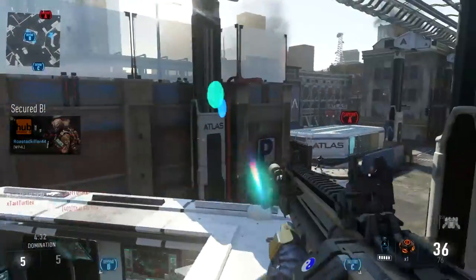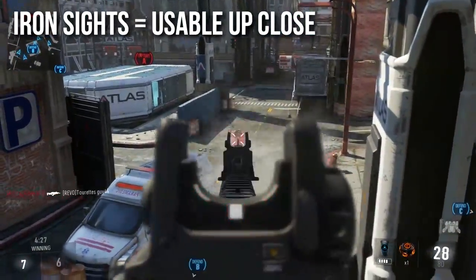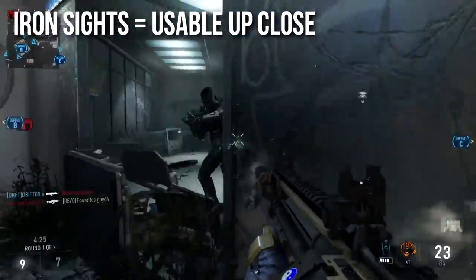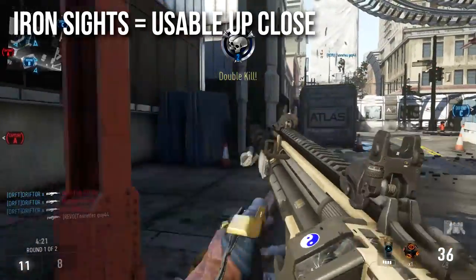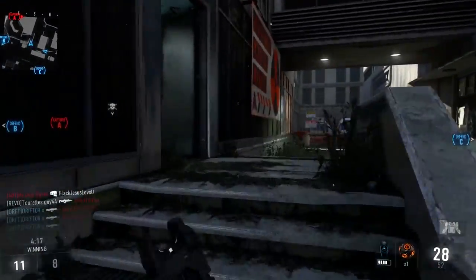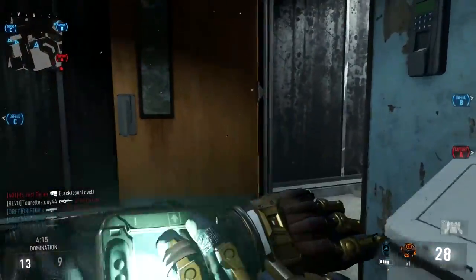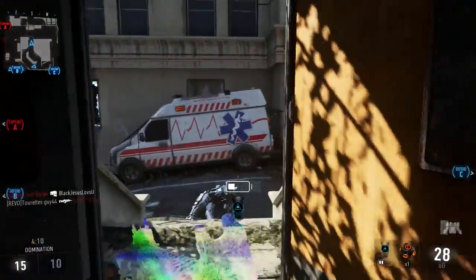The iron sights are usable up close. I don't think that they're very good at long ranges — I would not use these iron sights at long ranges. I can work them at medium ranges, but up close they do really good work. I don't think this is a really good up-close gun just due to the nature of the burst fire. If you shoot your burst and you miss, there's a big delay before you can fire again, and in that time you're most often going to die, which is why you wouldn't really want to be using the iron sights with this weapon.